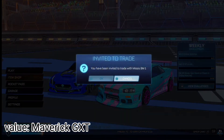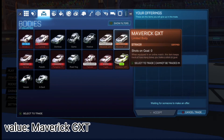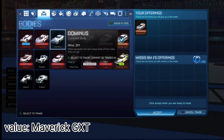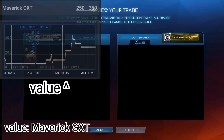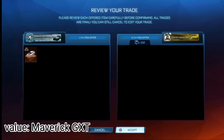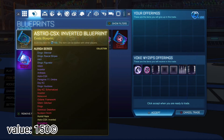So here I actually traded the Maverick GXT for 150 credits. Even though it's a major underpay, it was just so hard to sell - it actually took me a day to sell. I'm glad they took that offer, and I'm actually trading for a painted Fennec, so that's what I'm trying to go for.